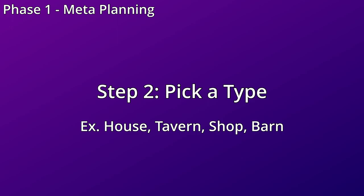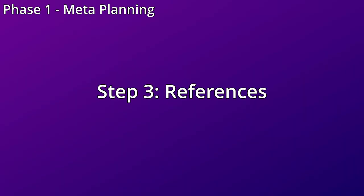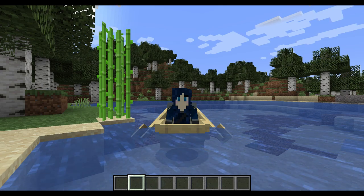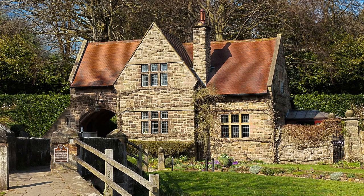Step two is the type of structure that we want to build. Today we're building a house, specifically something that's more like a cottage. Step three is to find reference images. I'm not good at just picturing something in my head and making it, so I need a little bit of help, which is what Google is for. Here are the two images we're going to use as the foundation of the cottage.